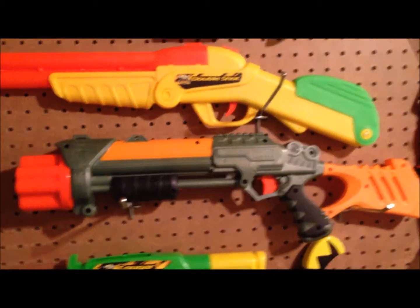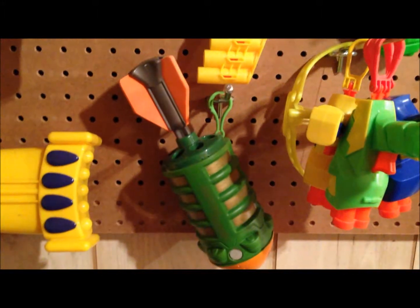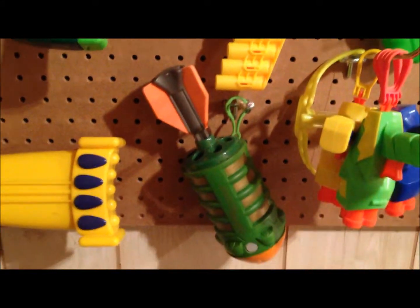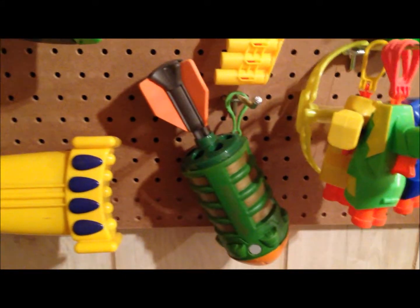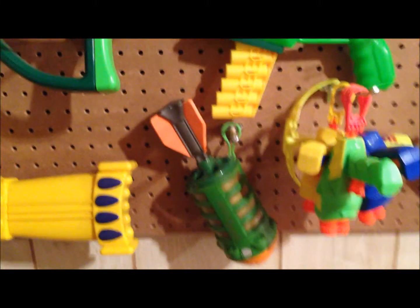This is the Lanard shotgun — a lot of people call it the triple shot, quad shot, whatever you want to call it. I plan to be doing mods on that because it's got a lot of modding potential. This is the Buzzbee Cougar. This is the Corpse Scatter Blast — it's basically a nerfed grenade. You just pump it up, it has 6 darts, and when you throw it on the ground it blows up.